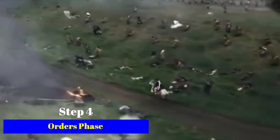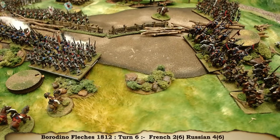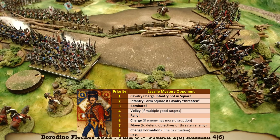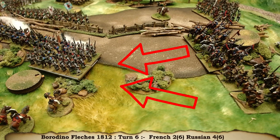It is the orders phase. The French AI really wants those cavalry to charge and I don't blame them, but it is a momentum tour because it's going to cost them one for the order, one for charging, and one for the difficult ground. But in they go.